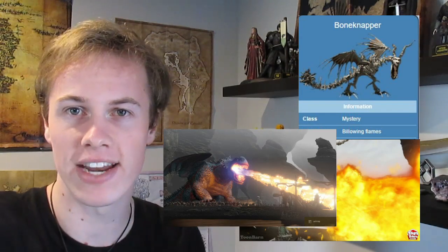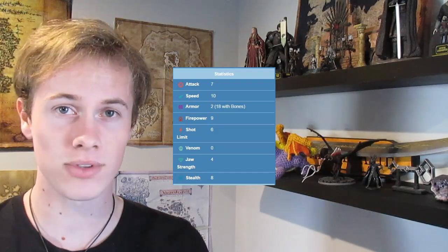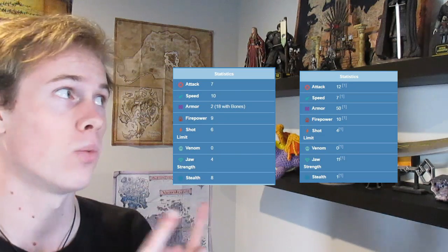Two of the biggest differences between the Bone Napper and the Armor Wing are pretty obvious. Bone Nappers scavenge for bones, while Armor Wings scavenge for scrap metal. This leads to a massive discrepancy in their armor rating — the Armor Wing's 50 versus the Bone Napper's only 18. They also have different fire types: the Armor Wing's fire is an oxyacetylene flame, while the Bone Napper is noted to have billowing flames almost identical to the Red Death's volcanic pyroclastic clouds. The Bone Napper excels at stealth with a score of 8 to the Armor Wing's 1, and its roar is far longer and louder — a distinct attack known as the Thundering Roar.